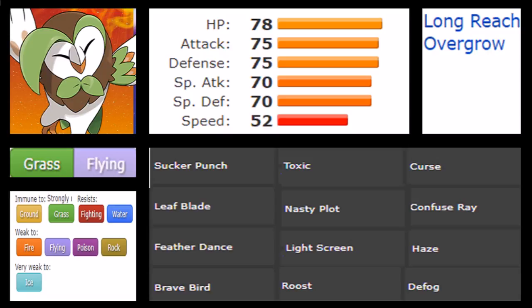Dartix's movepool is a very interesting one. First and foremost, we have priority in Sucker Punch. We have Leaf Blade. If you want to capitalize on being defensive, you have access to Feather Dance and Brave Bird — which is super common on Golbat alongside Toxic, Defog, and Roost. It's a very stellar combination of moves, and you can capitalize on that with Dartix too. Toxic is going to be one of those really niche but effective moves if you're going defensive. And since it has Roost, you're going to use that just fine. We also have Nasty Plot together with Swords Dance, meaning you can actually become a setup sweeper if you want, or possibly a wallbreaker.